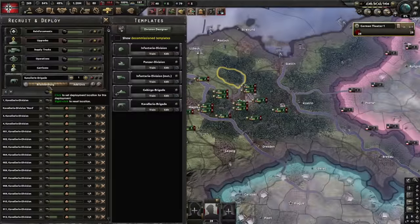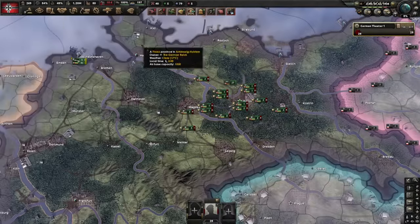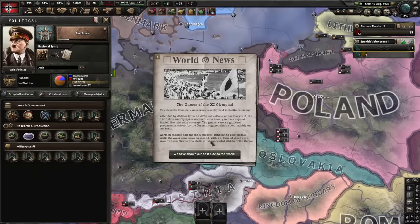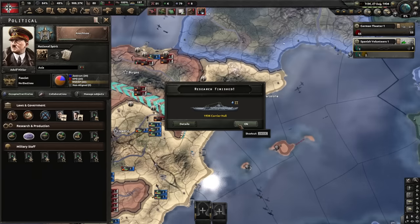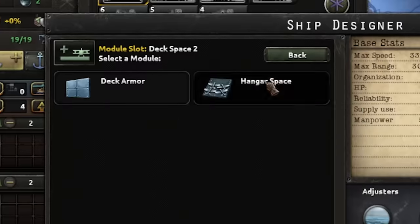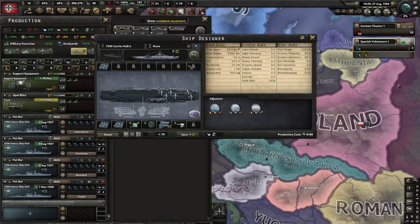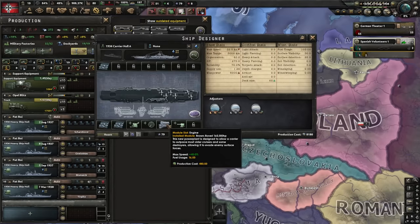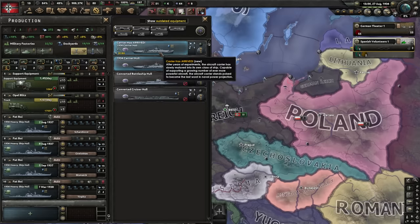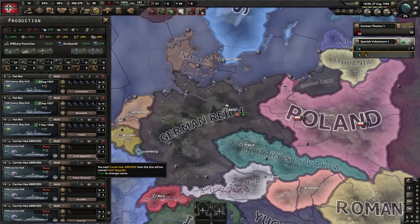It wouldn't be a feedback gaming video if I didn't exploit some manpower. The carrier has arrived, so what's the best carrier combination? The biggest possible deck space, more deck space, more deck space, anti-air — we're not going to bother about that, radar — no. Biggest engine we can do, and there's no need for a secondary battery. All the firepower will be on the planes. This is perfection. We need one, two, three, and four of these.